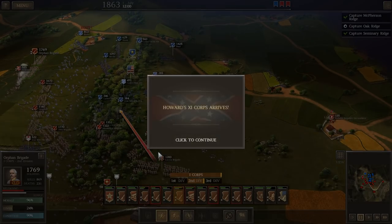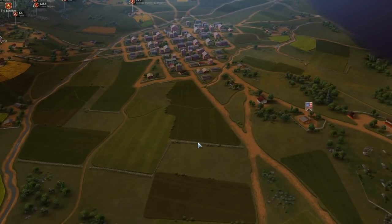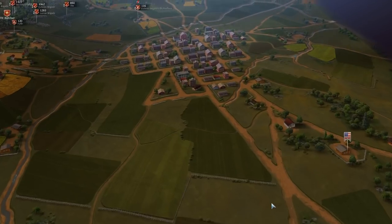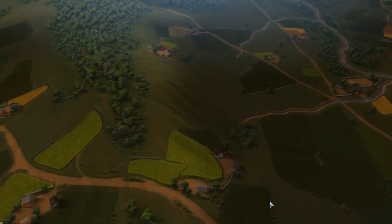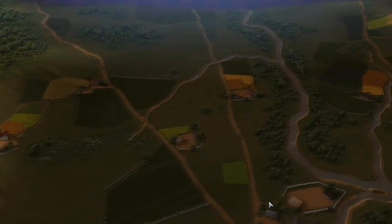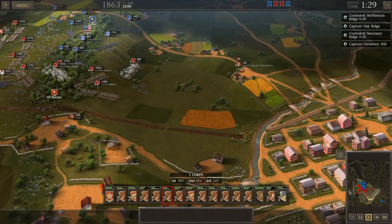With that being said, I'm going to go ahead and end the video. I hope you're enjoying this game and this series so far. Next time around, we'll have Howard's 11th Corps coming up — kind of in the rear of much of our forces, we'll have the enemy on two sides, so that'll be a little bit risky. This is The Historical Gamer saying thank you for watching and I'm out.